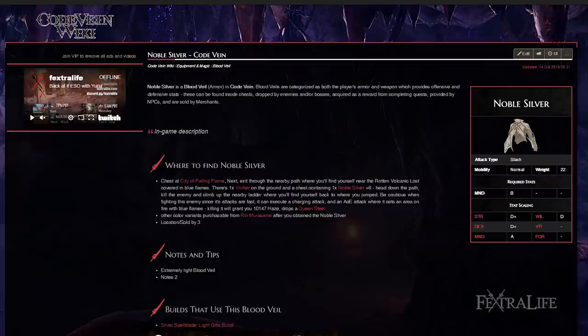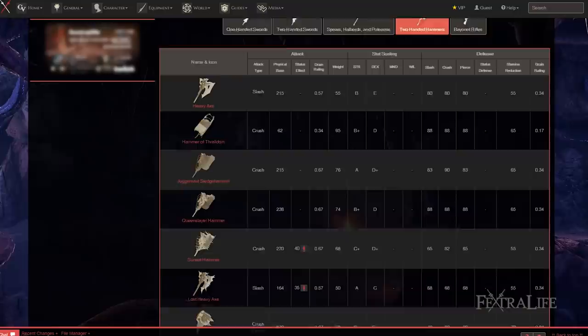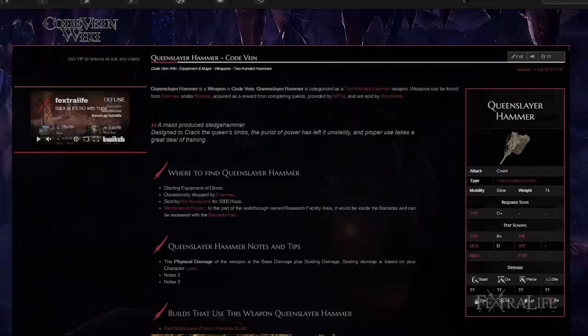The idea is to strike first, stagger the enemy, and then keep staggering them until they're dead. For the Red Shockwave build, weapon selection is extremely important. This is because Impact Wave does not trigger unless you do an overhead attack, and not all weapons do this. Some of them will do one overhead, then something else. But what we need is a weapon that does continuous overhead smashes, and that's where a couple of hammers come into play.